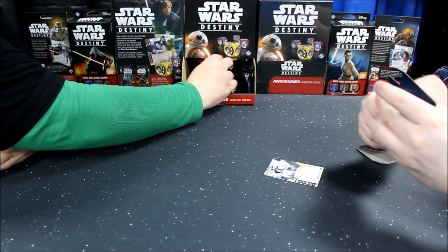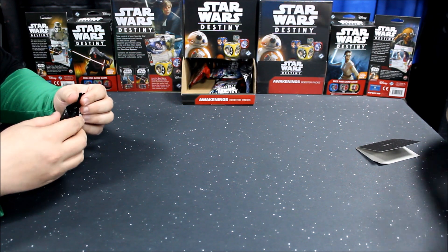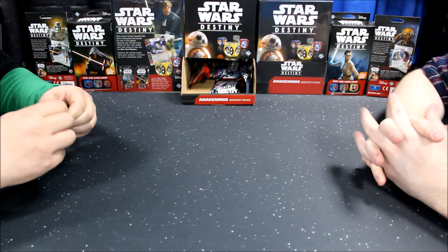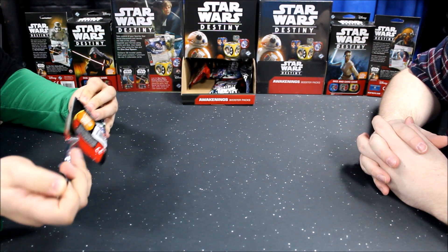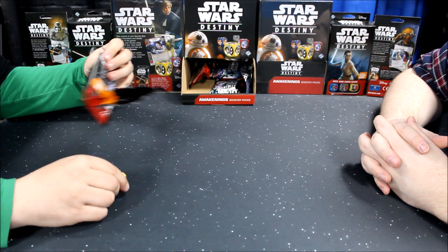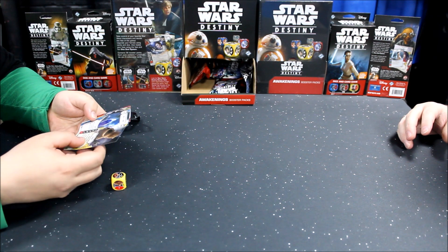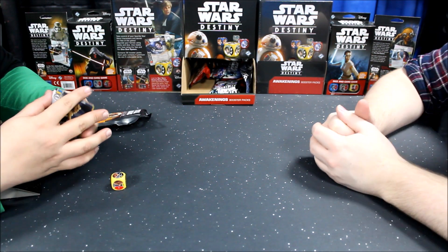I'm getting a lot of yellow cards. What was yellow — Scum and Villainy or Rogue? I think it's Rogue. Blue is Force, red is Command or Combat. Hey, we'll have some more Cunning — thank you very much! You're getting all your trades though.